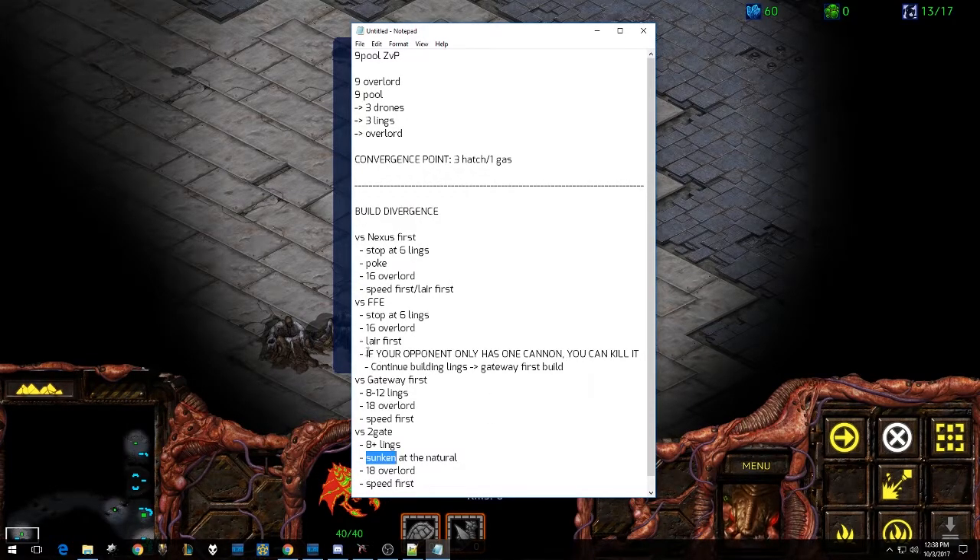Now one thing I've skipped over intentionally but want to come back to: if your opponent has only one cannon, you can kill it. Because of the way this build opens, you get a lot of lings out very early and your opponent can't really stop it with one cannon. If your opponent is greedy and only builds one cannon, six lings can actually run in there and snipe it and do a lot of damage. And if your opponent does only build one cannon and doesn't build a second cannon, continues on with their build as normal, go ahead and continue building lings and go into this gateway first build where you get an 18 Overlord and speed first, because you can start putting on some serious pressure and actually kill your opponent off very early on.